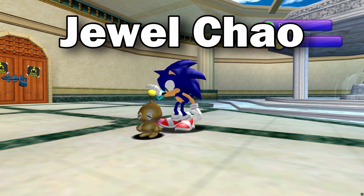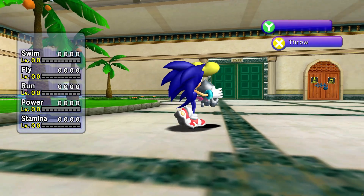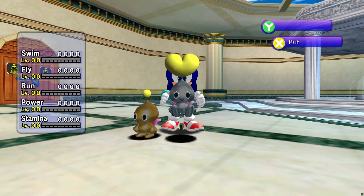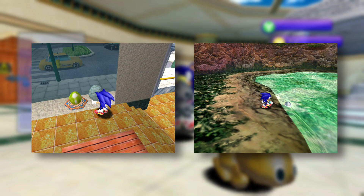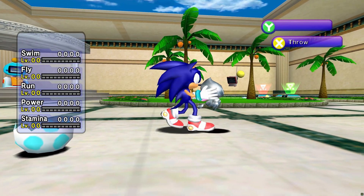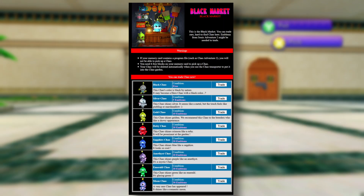Jewel Chow are a special type of Chow that appeared in the first Sonic Adventure. The easiest ones to obtain were the gold and silver Chow eggs, which were hidden in the shop at Station Square and behind the waterfall at the Mystic Ruins. In the Dreamcast version of Sonic Adventure 2, you could obtain these by using the online black market.